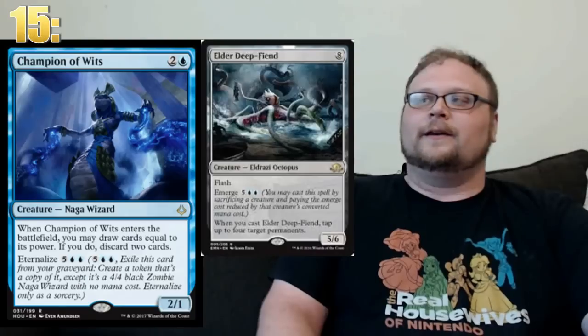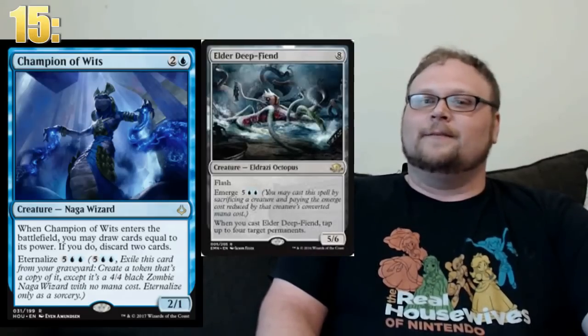Meow, it's time to get into number 15. The actual list starts with Champion of Wits. It's hard to ignore a card with so much built-in value — the first time you play it for only 3 mana, you get a couple of cards, you discard a couple, put them in your graveyard, maybe you're doing something with those later. After it dies, you can bring it back as an even bigger creature that gets you actual card advantage. A body that gets bigger the second time, gets you cards both times it comes into play, and is great for reanimator strategies or any deck looking to emerge Deep Fiend. The card goes really well in a lot of different things right now, so I think it has some applications that'll probably make it standard playable.